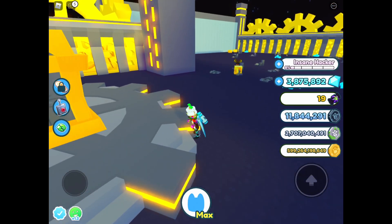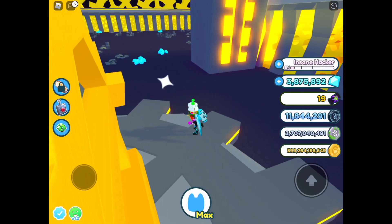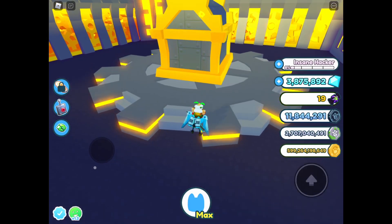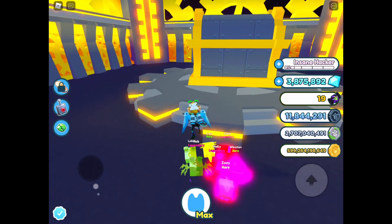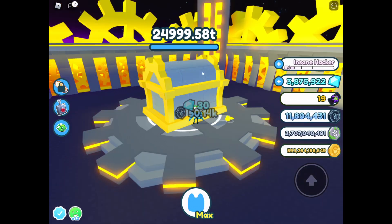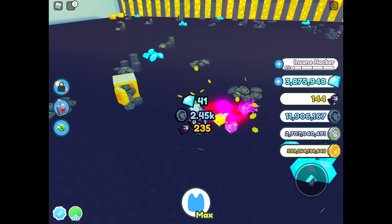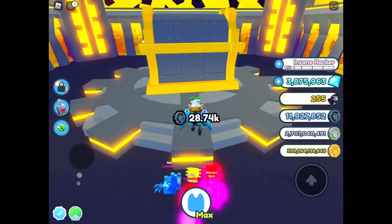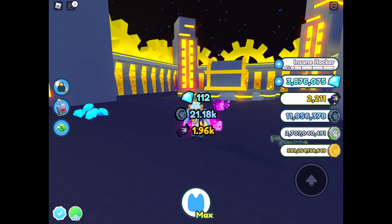The game is very glitchy and laggy — my pet disappeared. When you destroy a chest and get any type of currency, you can get the Halloween candy. I think it will only work in the regular world if you want to get the Halloween candy. Actually, never mind — you can get it. It will not work with giant chests; it will only work with small crates and small items in the game. Giant chests will not give you the Halloween currency.